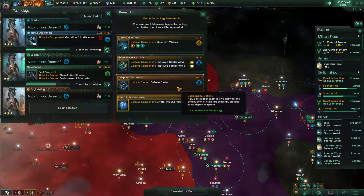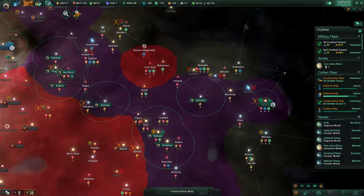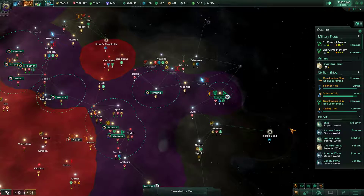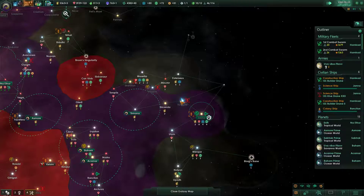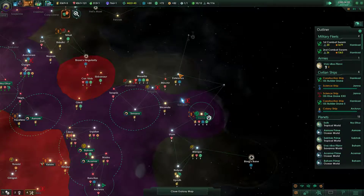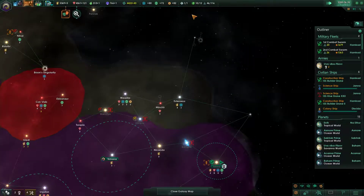Quantum missiles improve fighter wings. Go quantum missiles — we haven't built any fighters yet. I would like to but just haven't gotten around to it. More power, huh? That's pretty good.